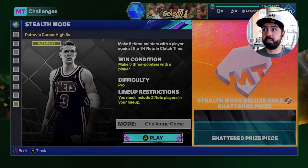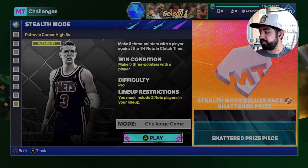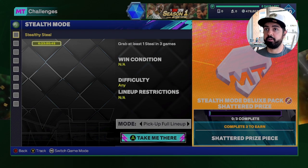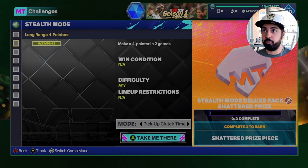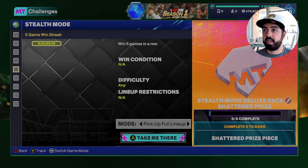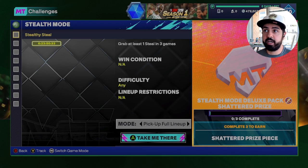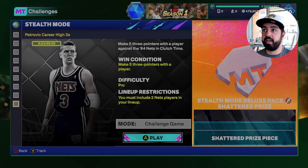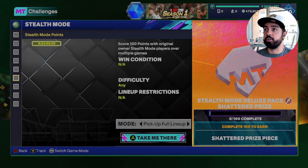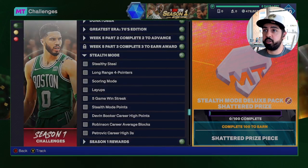That three-pointer clutch time one is probably the easiest. If I had to pick the three agendas to do off the bat to unlock the original owner stealth mode player soonest, I'd go for the four-pointer agenda first since that shouldn't take long, then grab one steal in a game three times, and then the clutch time three-pointer one. That's what I would go with — I think you'll be able to get your first original owner stealth mode player pretty quickly.